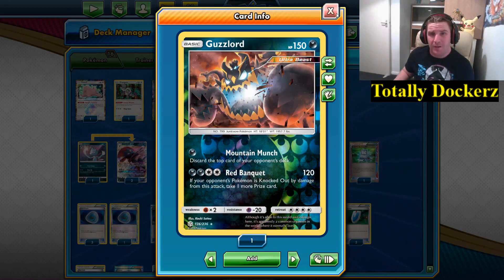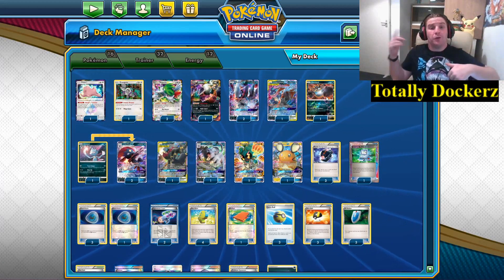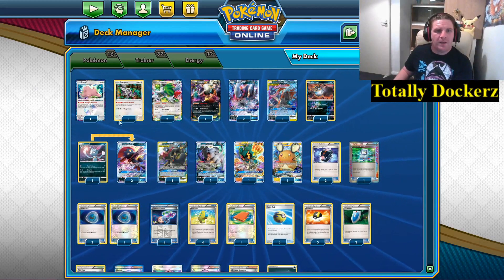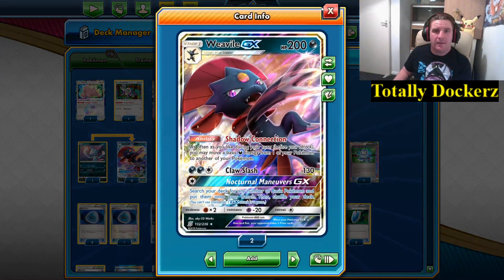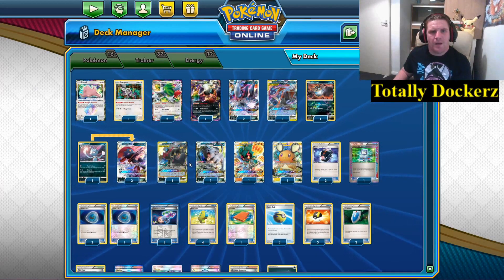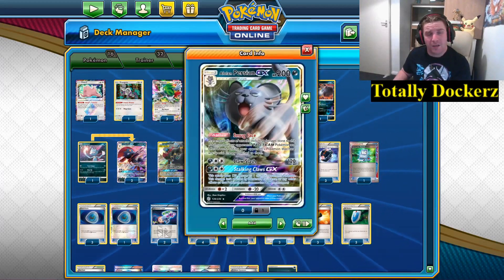At the beginning of the video there's no Guzzlord in the deck — it's actually Eevee — because I was waiting for a trade to go through. But the Guzzlord is here and is meant to be in the list. We play one Ditto Prism Star and one Orangaru to trade things up. The superstar of any Dark Box is Weavile GX — Shadow Connection lets you move your Dark energies around as much as you want. Black Lance can spread damage and also prevents any trainer cards being played.